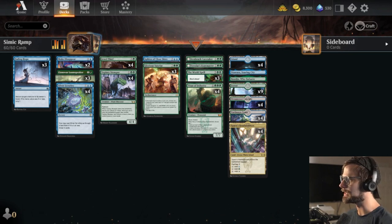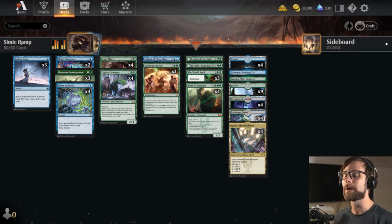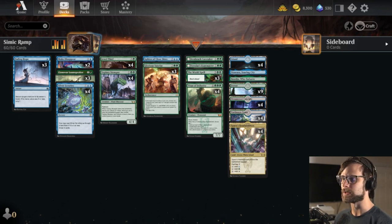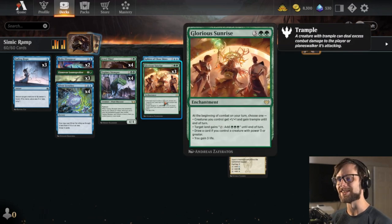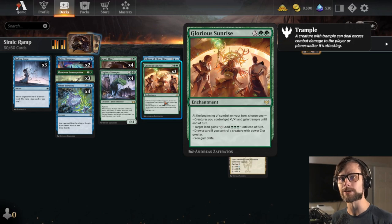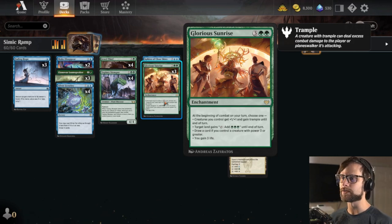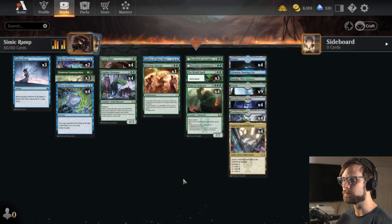Today guys we are jumping into a bit of a classic. We have got Simic Ramp here featuring some of my favorite cards in current standard along with some new cards that I haven't yet played with that I'm really excited about because I think they are quite good. First and foremost we got Glorious Sunrise in here. You guys know this is what John and I have based the podcast on — we love this card collectively and for good reason. It does quite a lot in any ramp or creature-based deck, and getting it down as early as possible gives us all the momentum we need to reach even bigger spells.